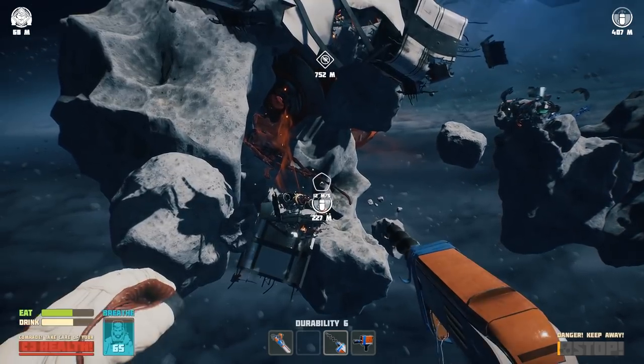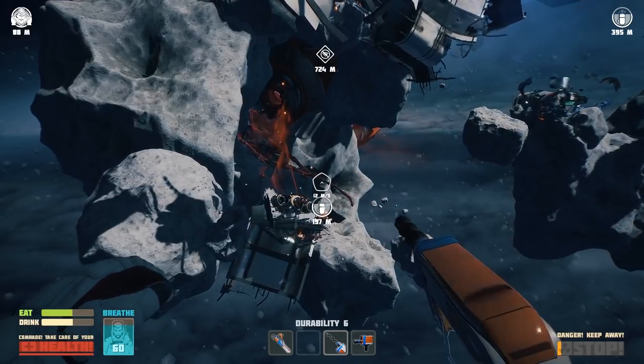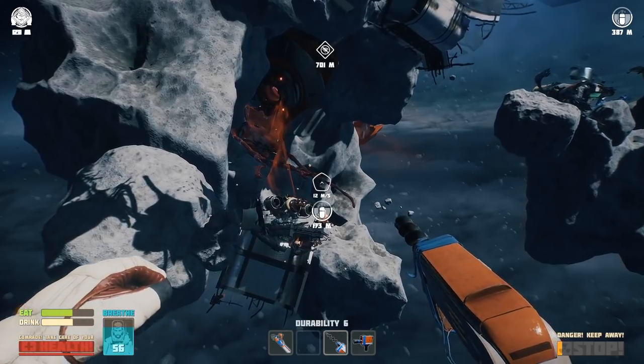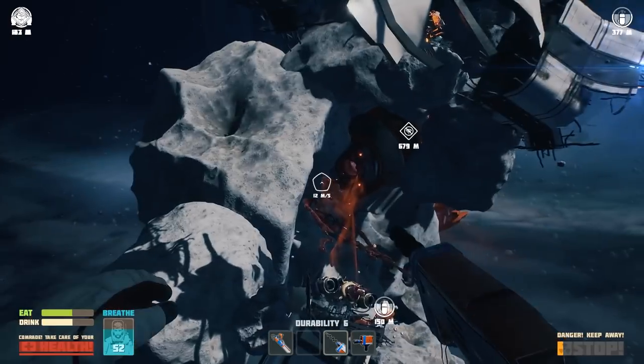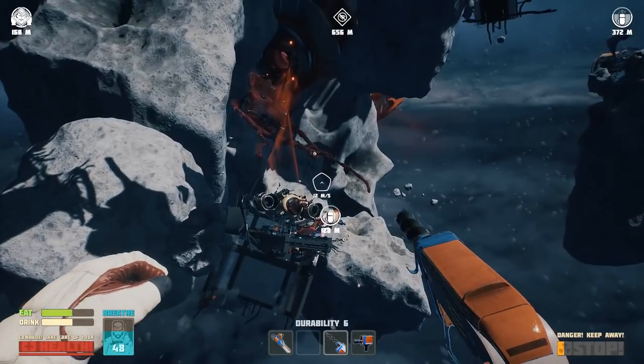Other things that would be kind of nice would be, like, a grav sled — just a basic hand cart that you effectively have falling behind you so your inventory space gets a little bit larger. Automated mining drones. I don't know, I'm just spitballing ideas, because there's a lot of cool things here.